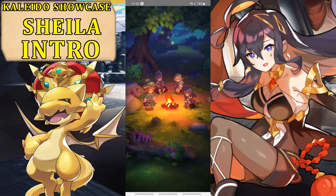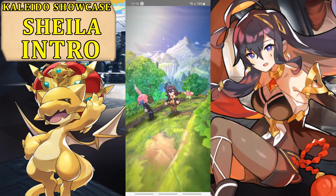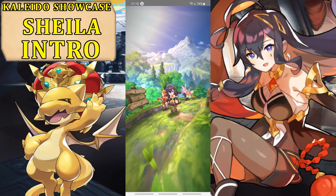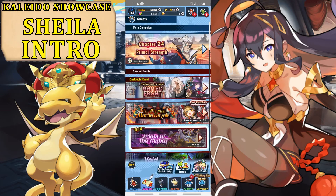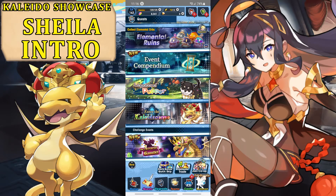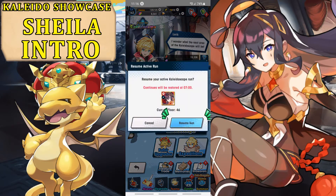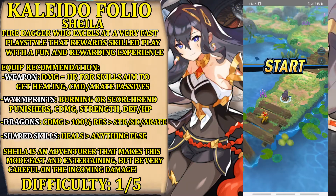By now we have done so many of these that I shouldn't repeat everything each time, but for the folio as usual: recommended equipment, difficulty rating, and a small description of the character. The big part of the description you will find in the personal showcase — here I will only highlight the stuff relevant to the Kaleidoscape. For example, the Defense Stamp is very good in the standard showcase, and in PvE modes in the Kaleidoscape it is good too, but not as big a problem. As usual we will check out the last five floors, four standard floors, one boss floor.